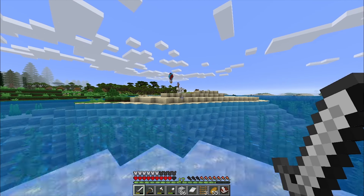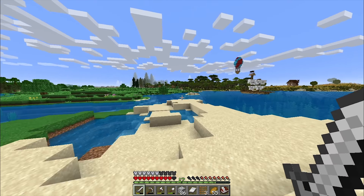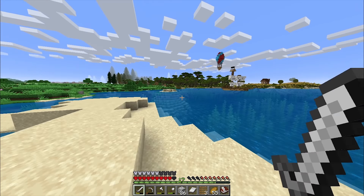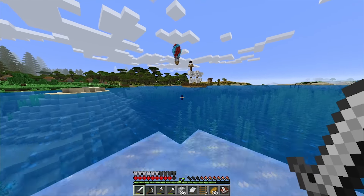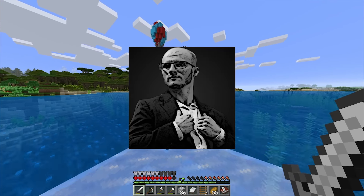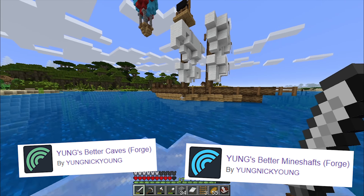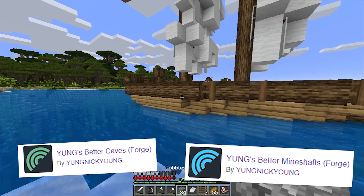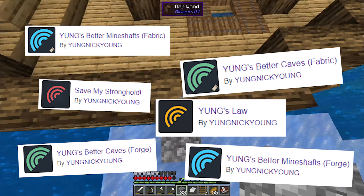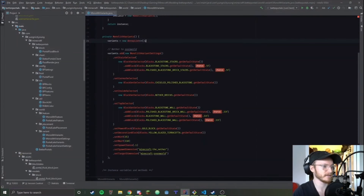Another thing about Forge - it's more convenient for some modders. That seemed weird to me when I first heard it, because I thought Fabric was a lot more convenient and easier than Forge. But I heard this from Young Nick Young, the creator of Young's Better Caves and Young's Better Mineshafts. Forge makes a lot of things easier because they provide all these events for you to just plug into, and it makes things cleaner, more streamlined, and guaranteed to work.